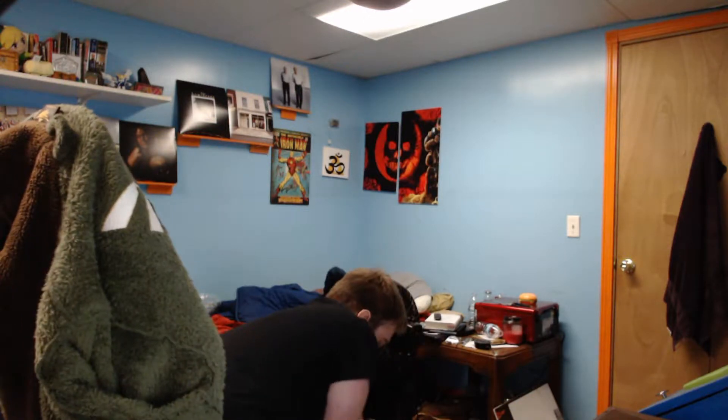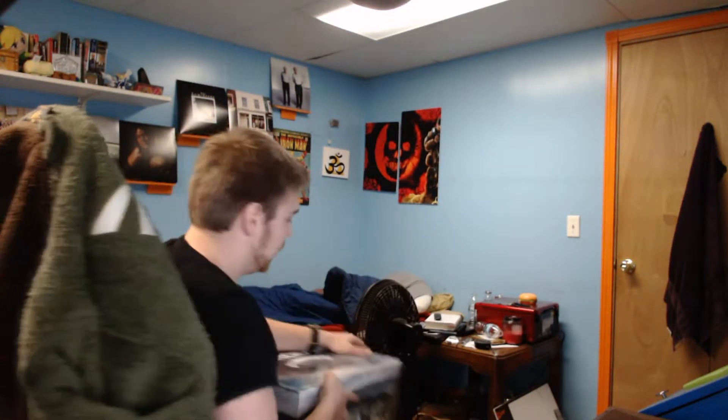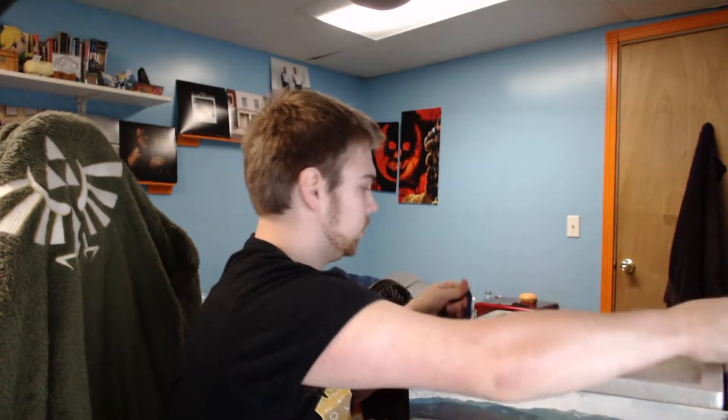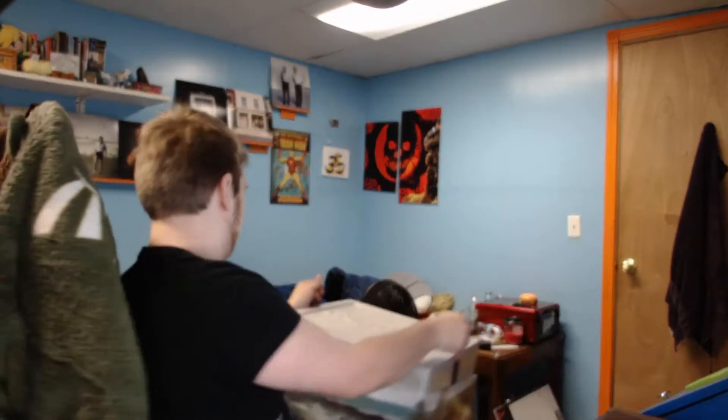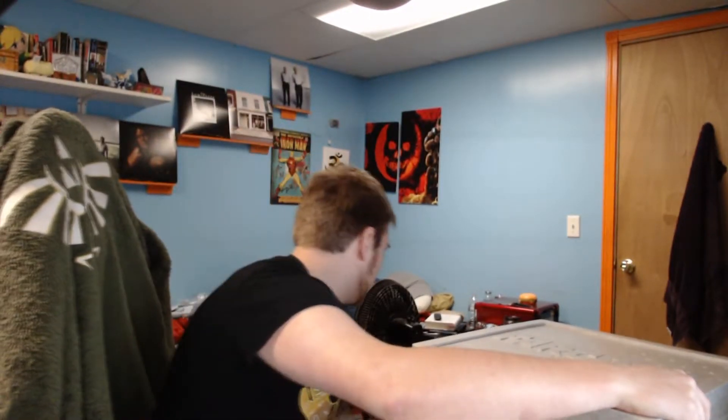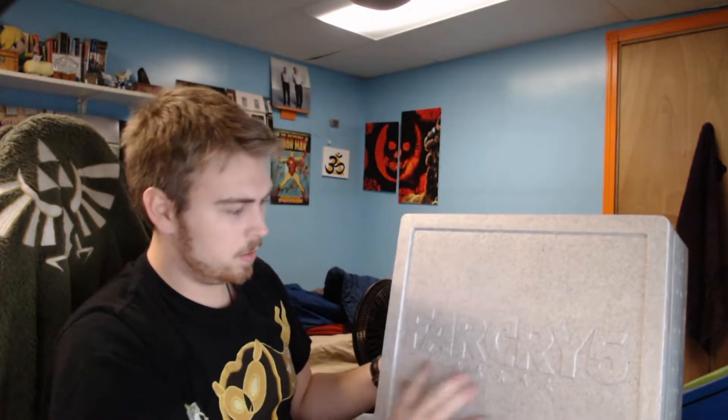But if you do know — good on ya. So here it is. This is the box. Let's take a look inside. That's beautiful. There's little blue ribbons right here if you can see that, on this styrofoam. Okay, collector's box — you gotta let go. There we go. Styrofoam even has Far Cry 5 written right on it with the stars.